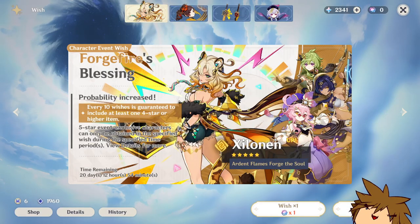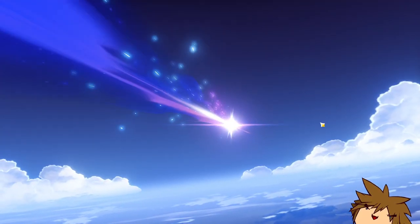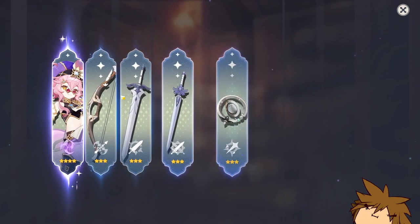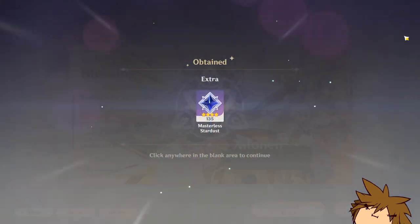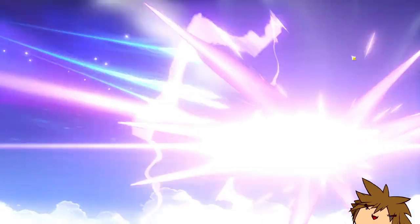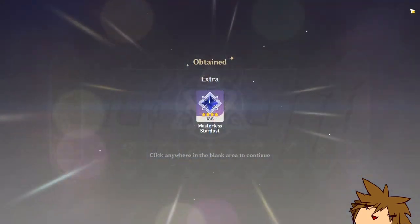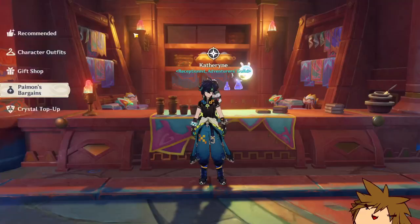And now we have one final pull. Please go 5 star. No 5 star — go 5 star! We get Dory. And boom. Please... oof. Okay, not looking good. I can do this, and then we have another pull.